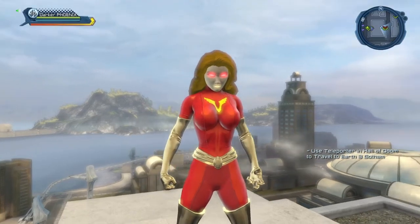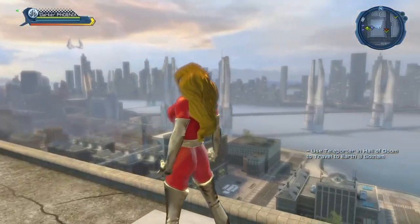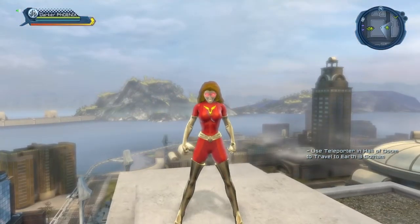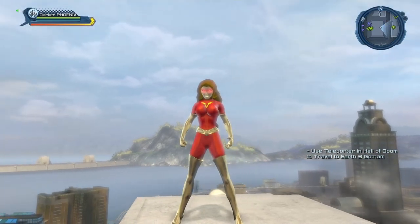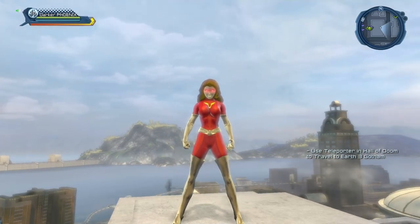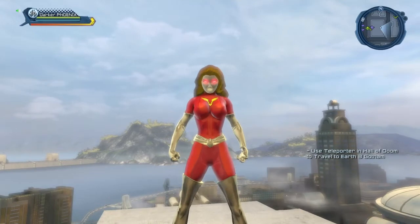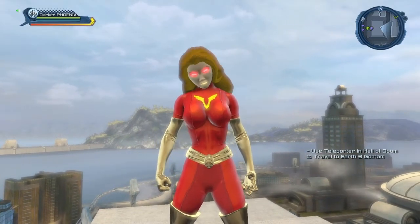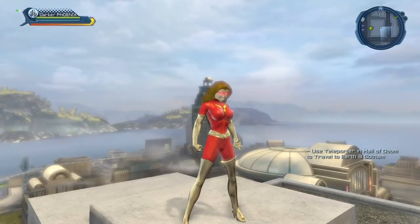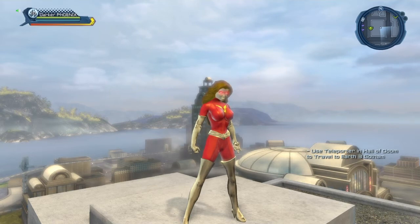I've been toying with the idea of making a fire-based character to use the fire aura or the scorching aura. I have a fire-based hero already but it's my Superman character, so I was thinking of making a fire-based villain. As you can see, using the gold material at character creation, you can create a pretty good version of Dark Phoenix. I'm using the T Slimline chest piece, the two-color Slimline pants, formal gloves, formal belt, and tight height boots.